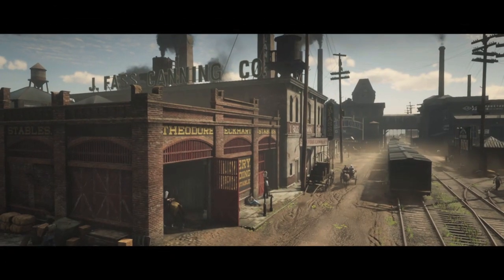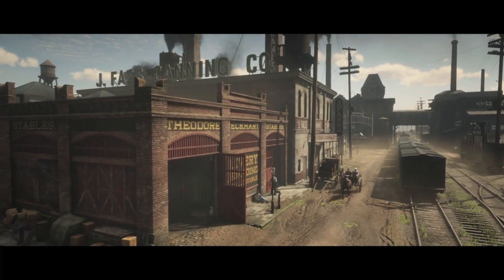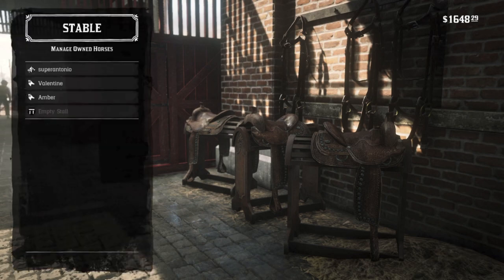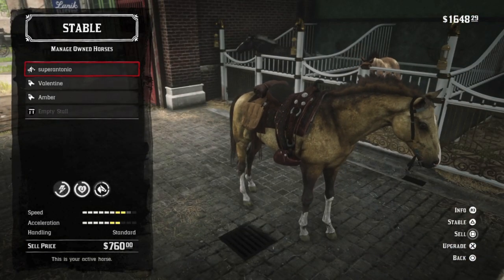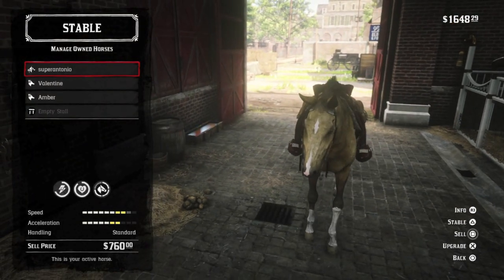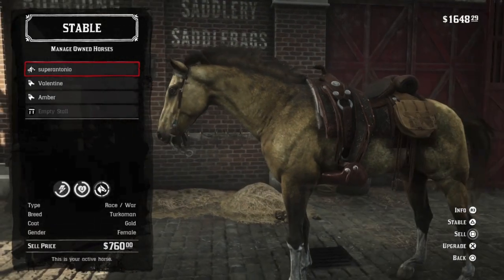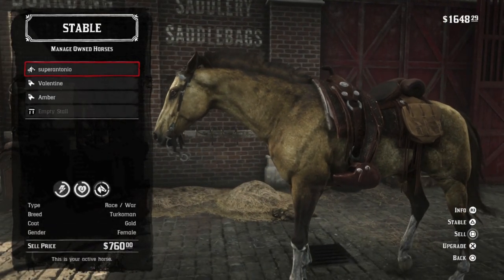The Van Horn Stable opens up after Chapter 6, and John is happy to show you all the horses available this far up north, starting with the Rose Gray Andalusian, who at level 4 arrives at 10 health and 8 stamina — the strongest Andalusian, with a shiny, almost metallic silver coat very reminiscent of the silver Turcoman.